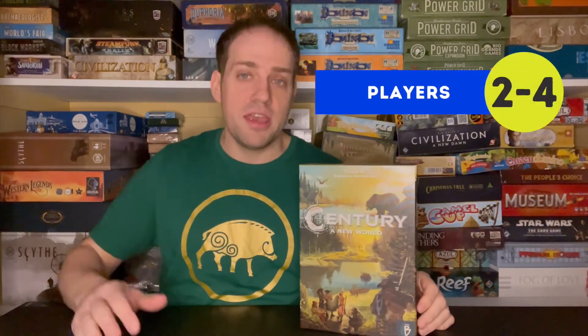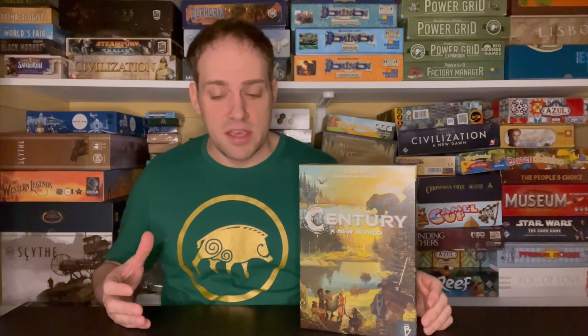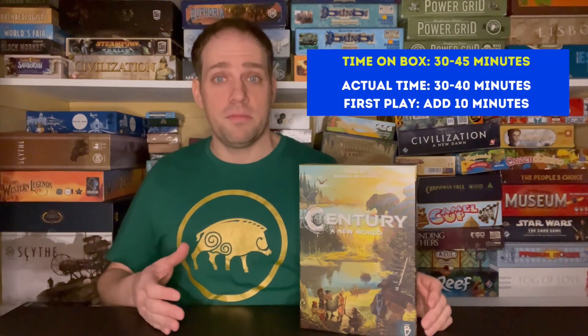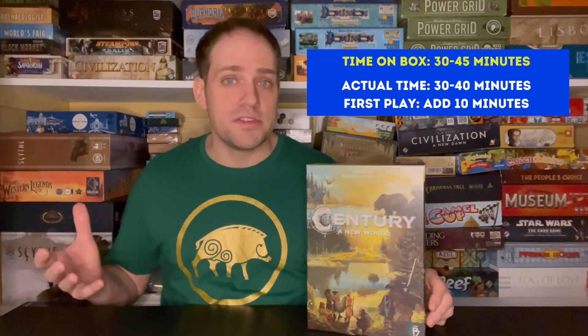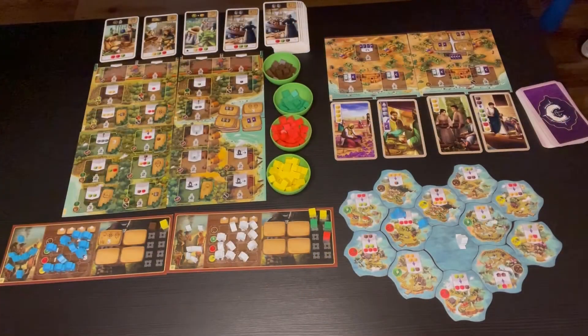The last one in this series came out in 2019 and it's called Century A New World. This game is a two to four player game at light to medium complexity. The box says it takes about 30 to 45 minutes — I find it's about 30 to 40 minutes depending on player count. Just like all the others, I'd add 10 minutes if there are any new players at the table. In Century A New World, the travelers have been exploring and have found the new world in their attempts to circumnavigate the globe, so it takes place presumably in North America.